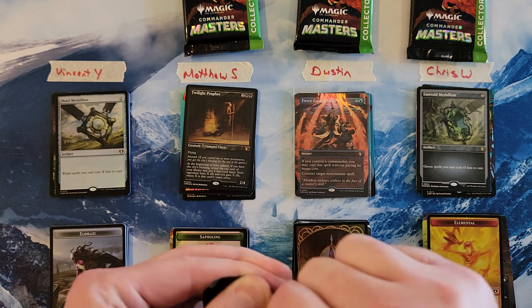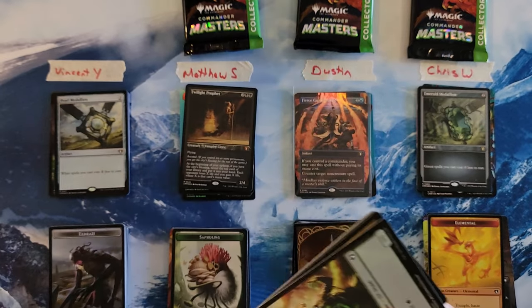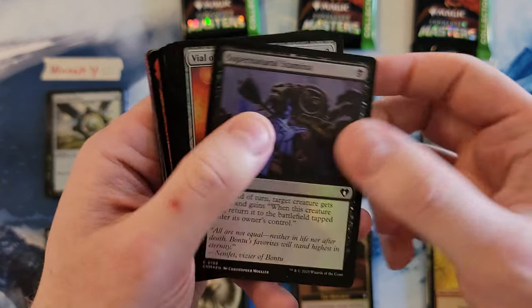So first round, we got Vincent and Matthew both tied at a 20. We got Dustin at a 21, and Chris at a 16. So Dustin's in the high and Chris is in the low currently, with one pack left.